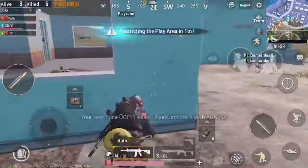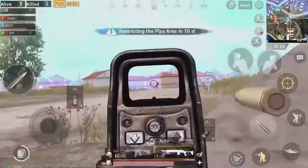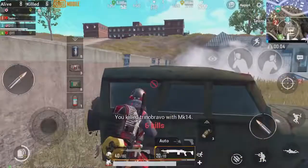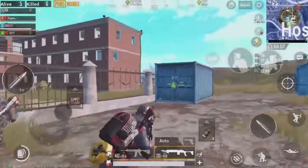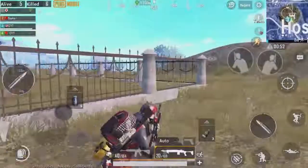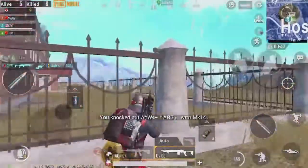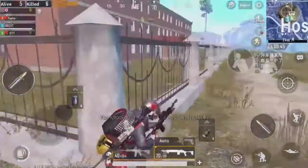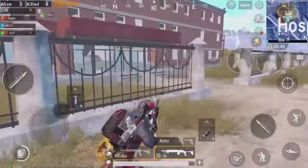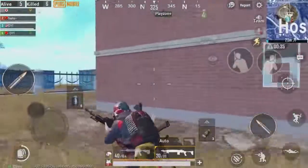I'm hoping that in the future they add the ability to purchase more gun skins and clothing with silver fragments, because the stuff in the global version is kind of boring. A lot of what's available with silver fragments is hard to get because it's expensive, and the only gun skins in that section are the golden SCAR and the golden shotgun. Hopefully PUBG Mobile adds more gun skins to the silver fragment section in the future.